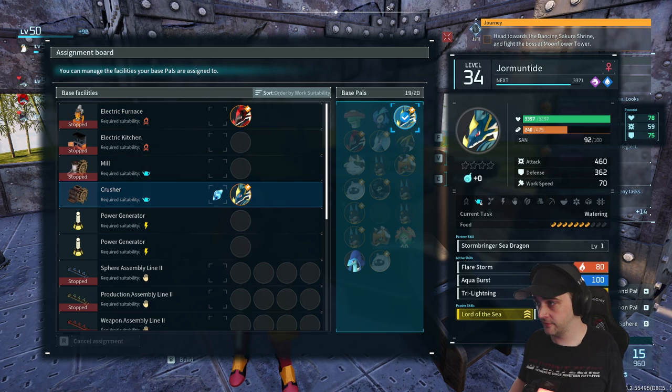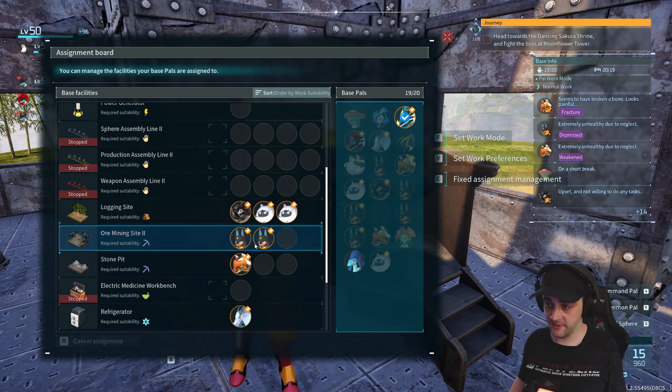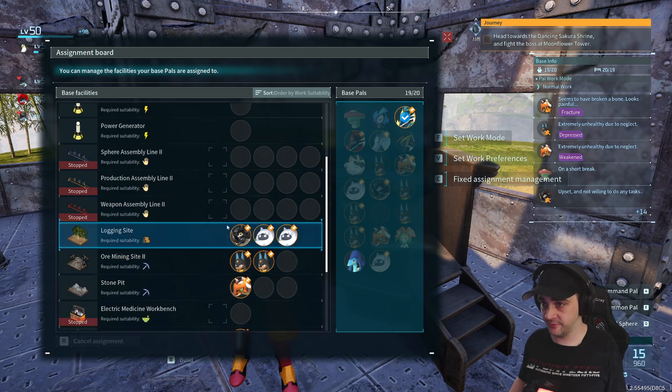Same with the Crusher — you can set Jormantide with ore mining sites, you can tell them to do that specifically.